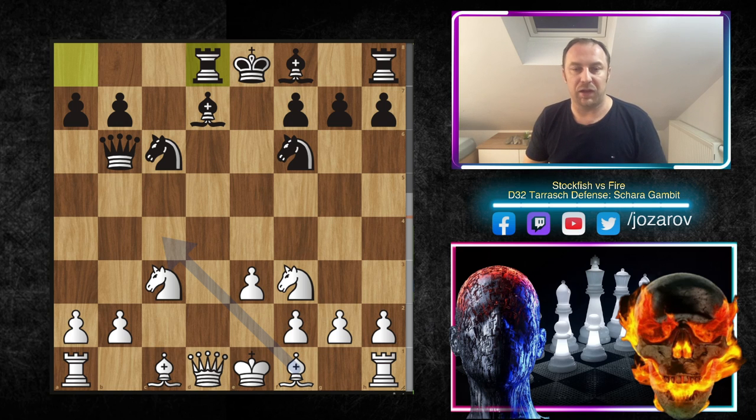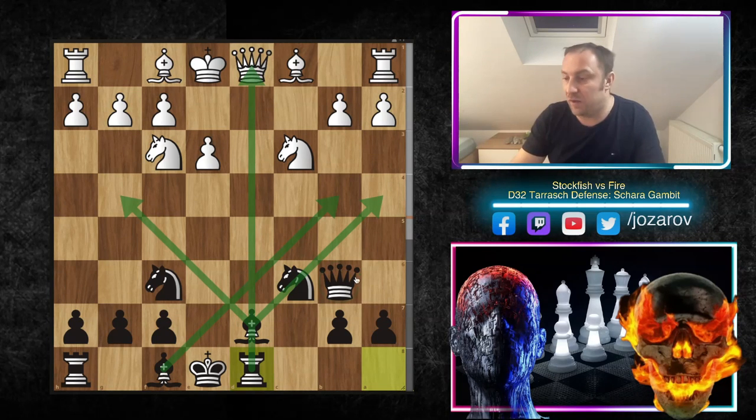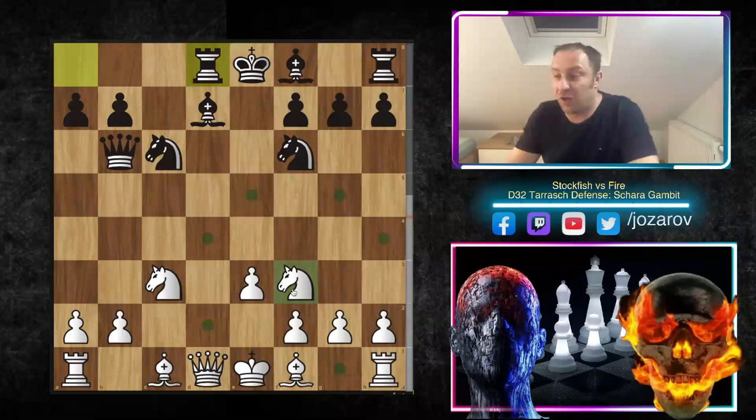The engine Fire plays Rd8 — and I hope you realize that in the Von Henning-Schara Gambit you don't get so many clear advantages. From Black's perspective, you get this beautiful setup. The bishop is on an active square, the rook is on the d-file, the queen is on an active square. This is really solid attacking compensation for the pawn. But you have to make something out of it — if you don't, you will get crushed for sure.